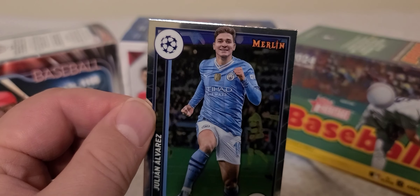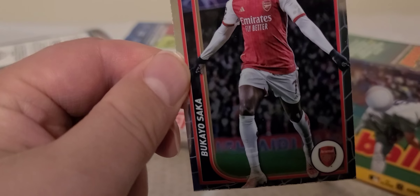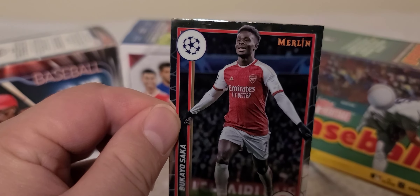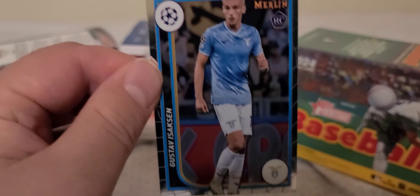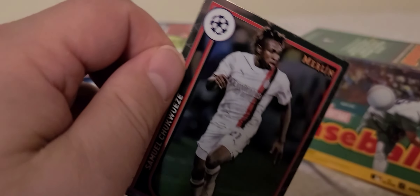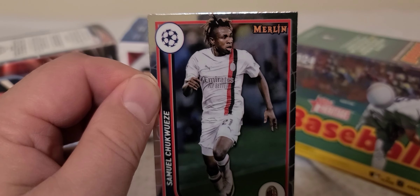Got a Julian Alvarez. Then a Bukayo Saka. Stav Kassan rookie card. Samuel Chukwueze — as always, please subscribe to my channel.